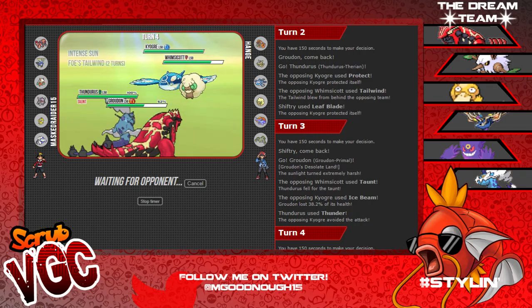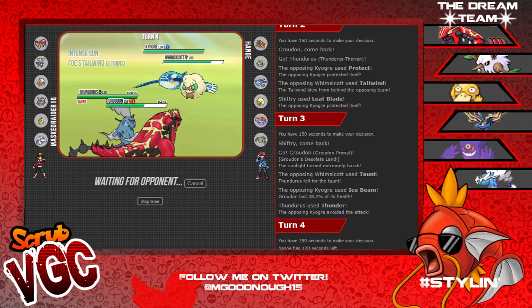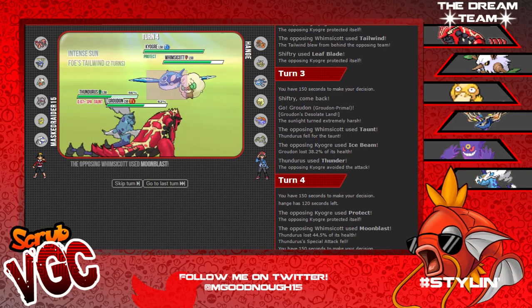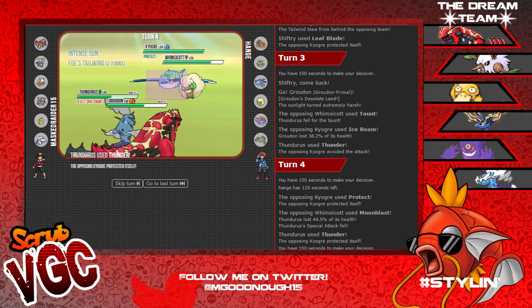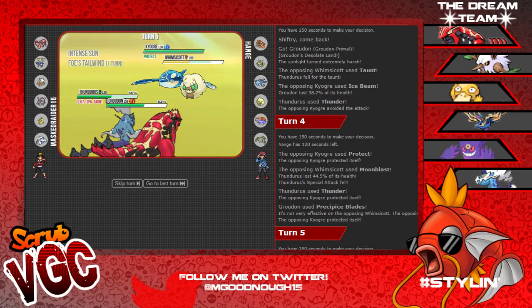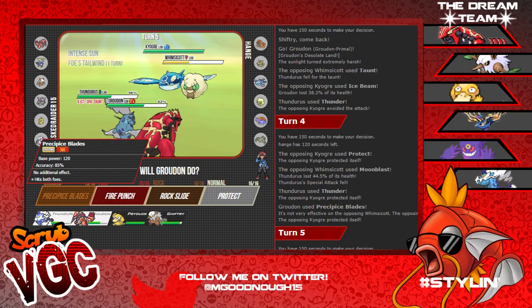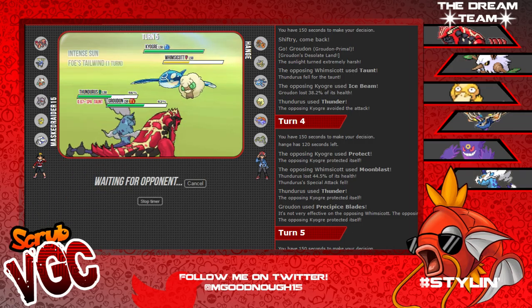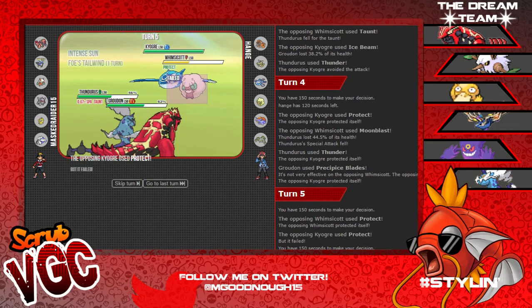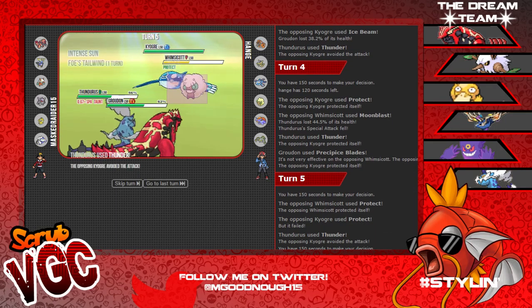If I could connect on this Kyogre, it will hit him hard. There's the Protect, Moonblast and Thundurus is gone - Thunder probably would have hit that turn, which is a little upsetting. I gotta get rid of this Whimsicott. Fire Punch the Whimsicott - hopefully he switches Whimsicott into Ferrothorn, that'd be cool. Whimsicott Protects, tried to get the double Protect, missed it again. Fire Punch the Whimsicott - my Taunt ended.